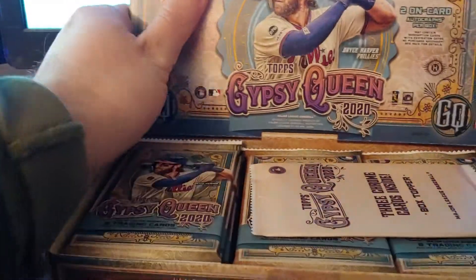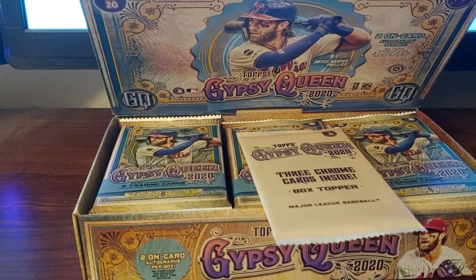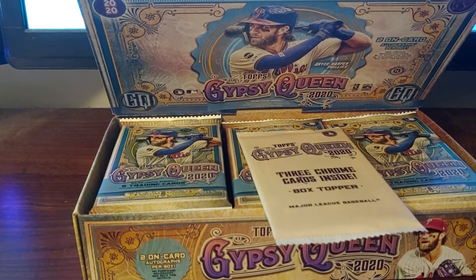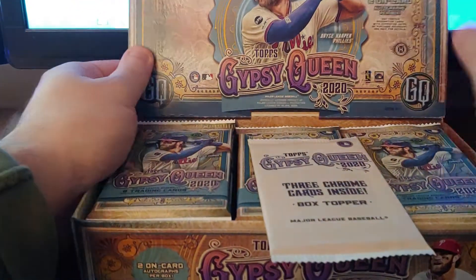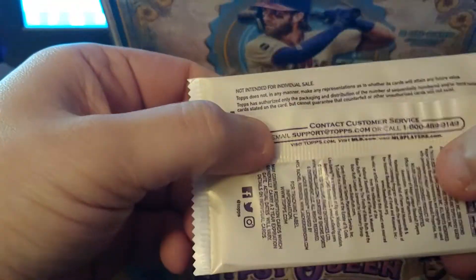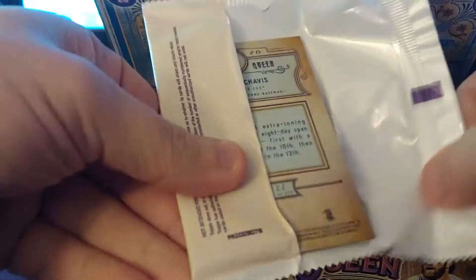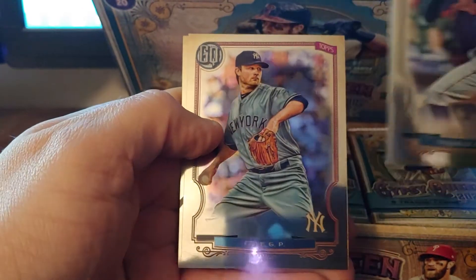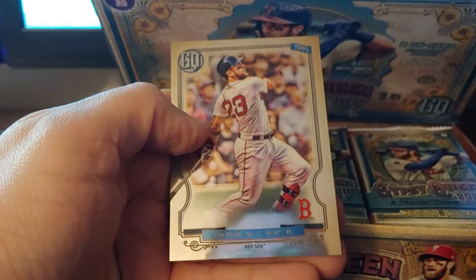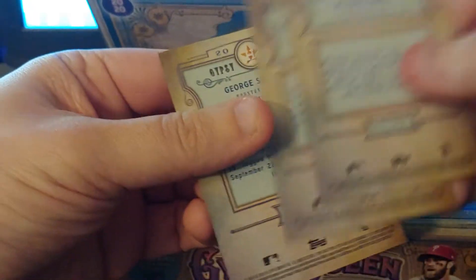We're gonna get some nice little short prints as well. There's also a little box here with three chrome cards, which I might as well just open now. There are some short prints in there too, but I don't think there are any autos — just short prints. Let's take a look and see if we get something magical. Alright, got ourselves a George Springer chrome, a Garrett Cole chrome on the Yankees, and a Michael Chavis.